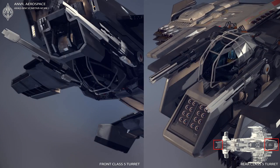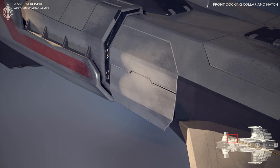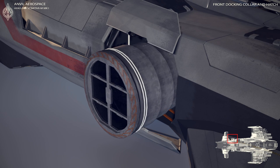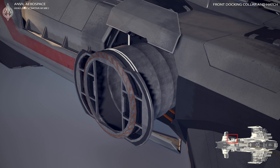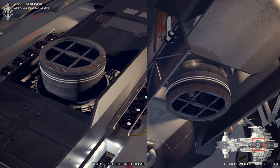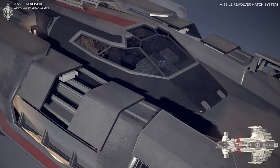The rear turret deployment has been added as well. The front turret has been reworked and the front docking collar has now got some hatches to cover it. The rear docking collar as well — the upper one as well as the lower one. The missile revolvers got their hatches as well.